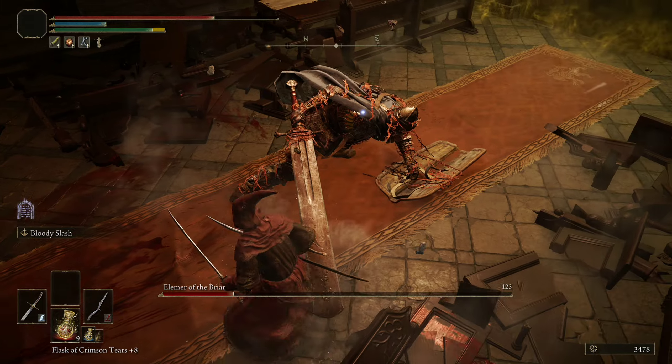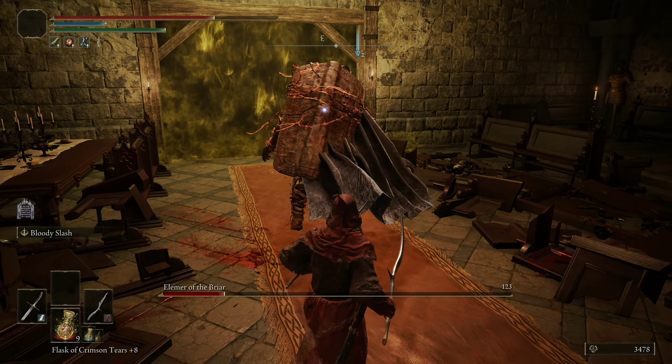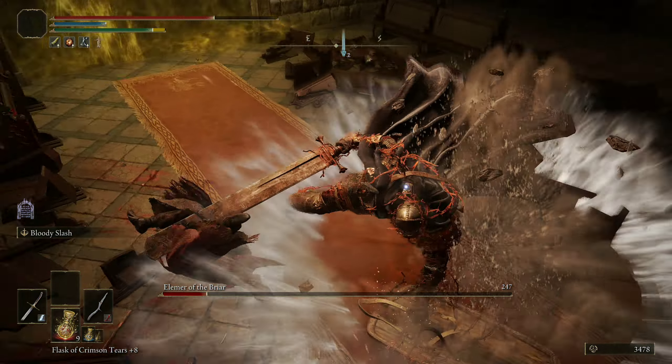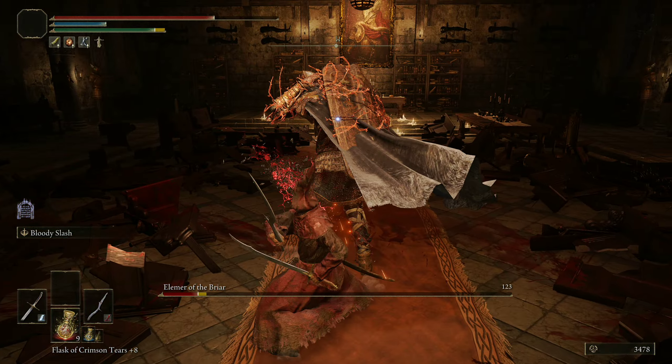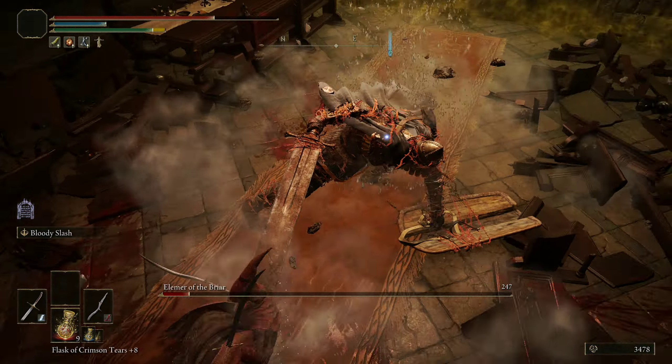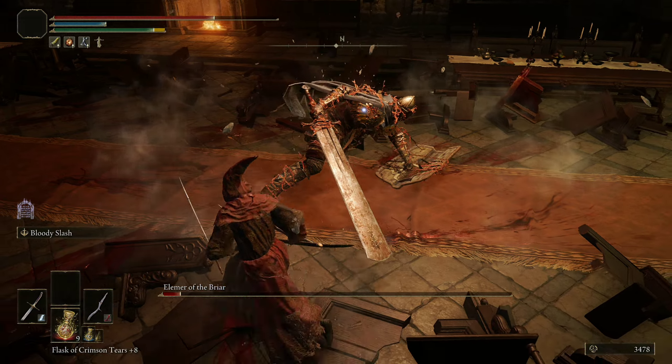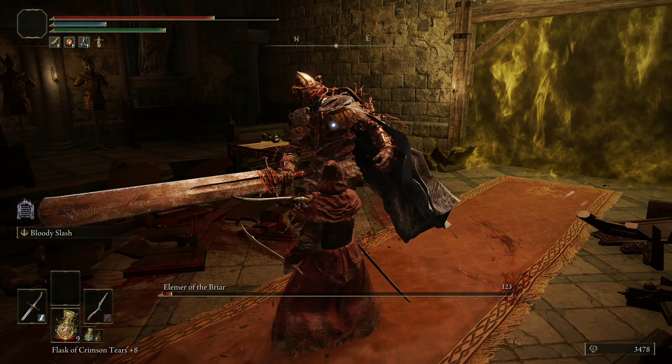There it is — do it again. Here we go. So you can just keep repeating this. You just have to make sure you get right behind him. You basically have to be exactly 180 degrees behind him, and he'll just keep doing it over and over again, allowing you to keep hitting him in the back for free. You can hit him once or twice, as you can see.